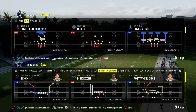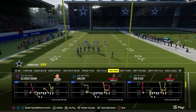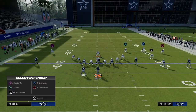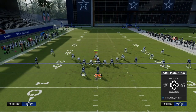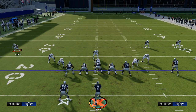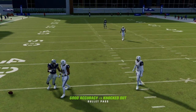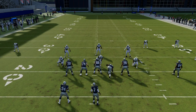This opens up a lot of different formations we can utilize. For example, we can do this out of a real spread-out formation like trips or tray open. We're going to slide protect to the right, block the running back, and ID the defensive tackle. If they send five, we just have to step up in the pocket — and we've got a pretty solid blitz pickup. We are getting shed again, but that's the basic formula right now for picking it up.